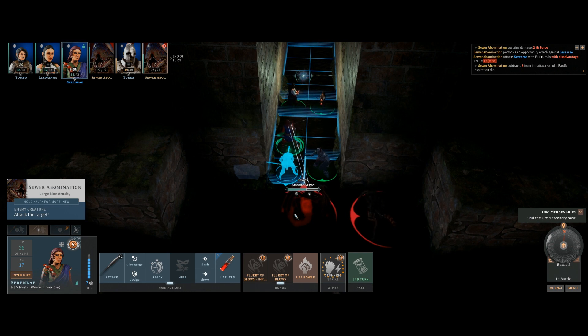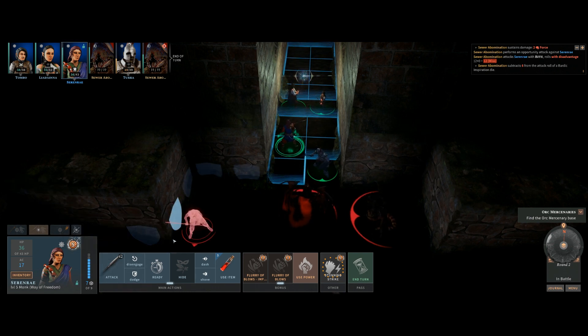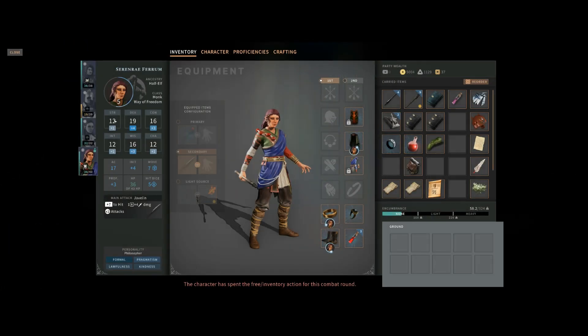A player confirms they can't throw the javelin — with only 12 strength, they think you need 13 to use it as a ranged throw. The range attack option doesn't appear in their UI.